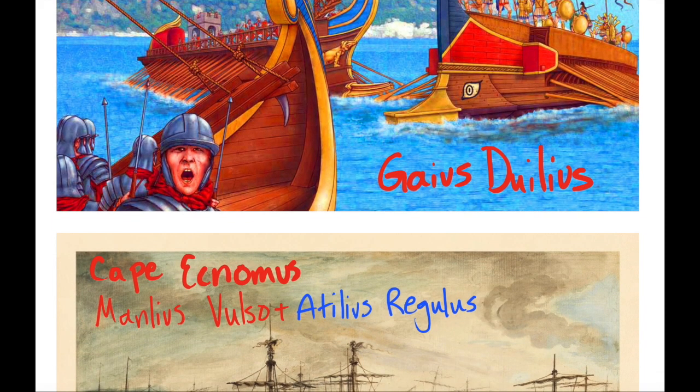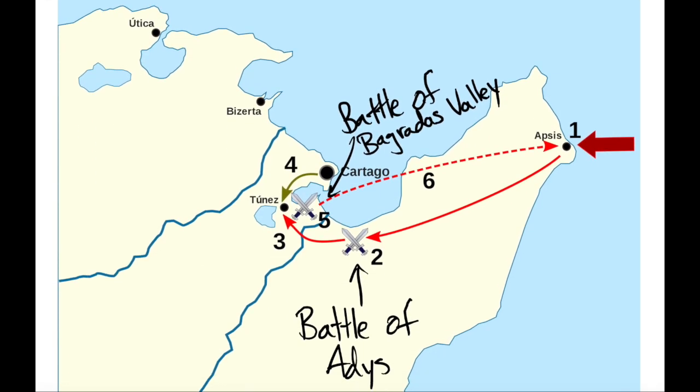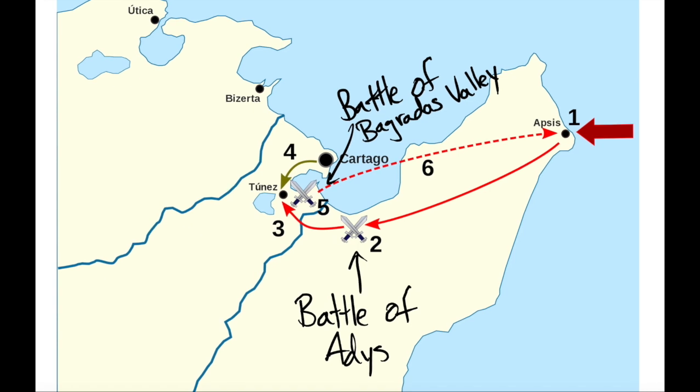The second battle was at Cape Ecnomus, where the Roman commanders Manlius Vulso and Atilius Regulus defeated Carthage in 256 BCE. Remember the name Regulus — he's going to appear in the next battle, the Battle of the Bagradas Valley. Due to their earlier victories, the Romans felt quite confident and sent a mainland army to Aspis in modern-day Tunisia, essentially threatening Carthage on land, where the Carthaginians had the disadvantage. The Romans were famous for their legions and land battle tactics.